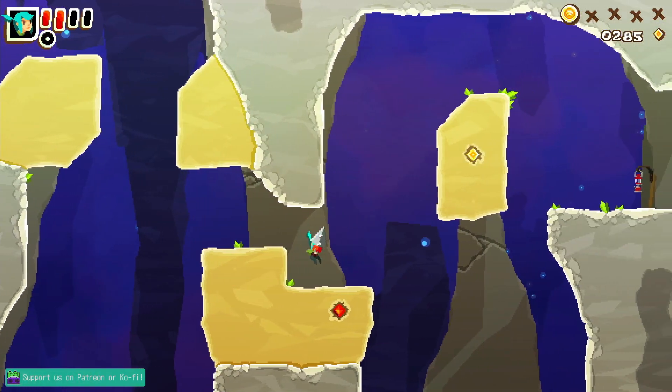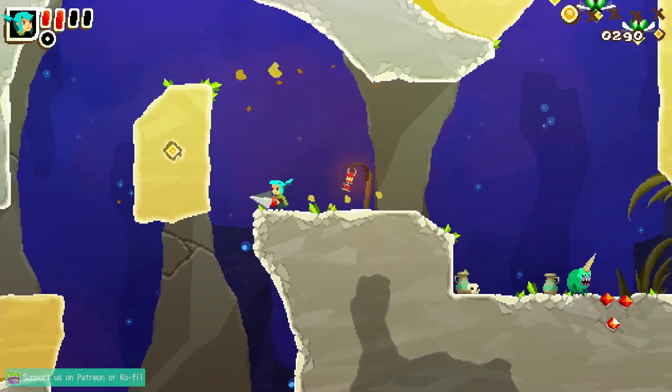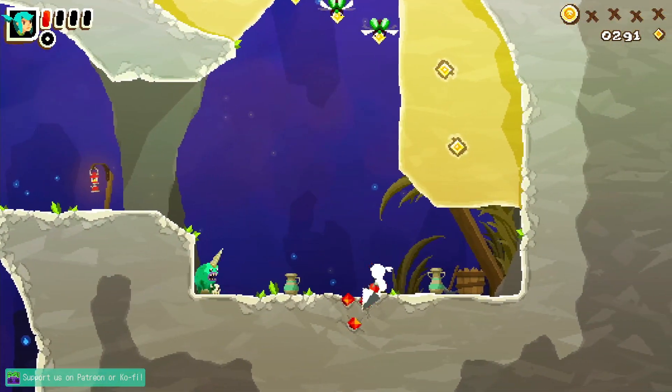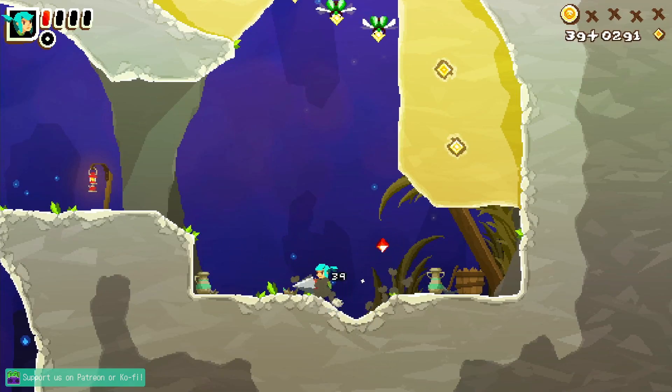I was going to say it has a very forgiving checkpoint system, although I'm losing health when I hit enemies, so we'll see. Yeah, this is a checkpoint — but I don't get any health back. What an idiot, I landed right on the freaking narwhal spike.